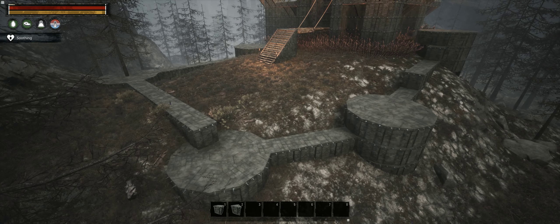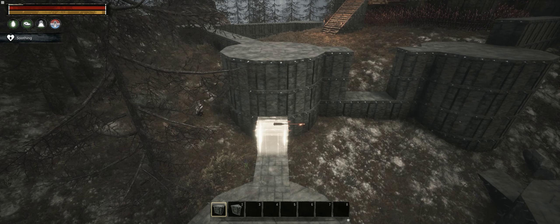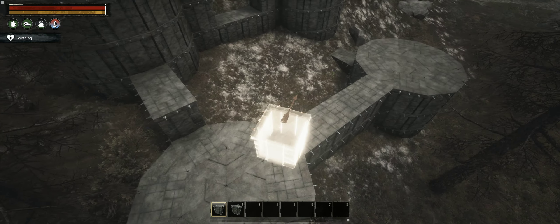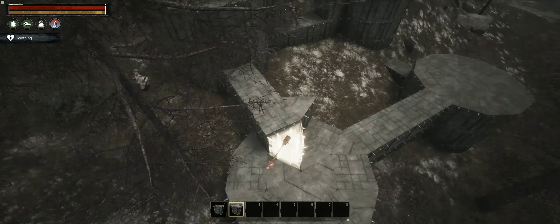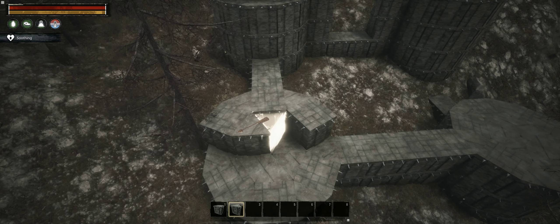Basically this is the main idea behind designing a castle — to force the attackers to fight in unfavorable conditions, preferably inside kill zones like this. Tall, imposing walls and huge gates make for a nice set for a movie or a game,